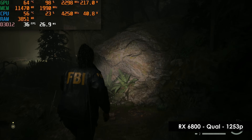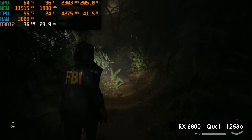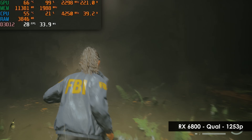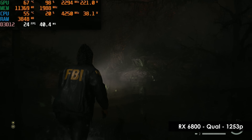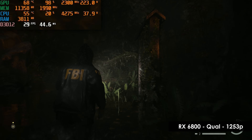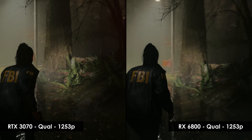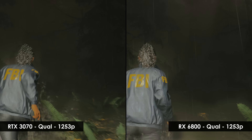Quality mode with RT is the biggest test for the 6800, and as expected it does suffer a bit. In the upper half of the run we're in the mid-30s, even with some spikes close to 40, but the reflections and alpha effects above the lake tank the performance — there's a roughly 8-second stretch through the lake with performance in the mid-20s. Putting both GPUs side by side, what we mentioned earlier pans out: the 3070 handles RT better, while the 6800 is faster with raw rasterization.